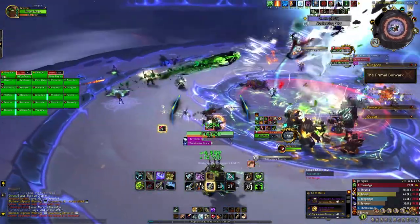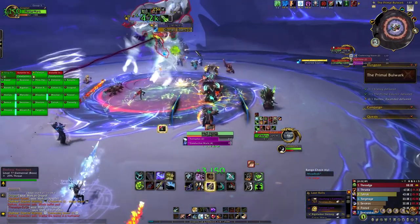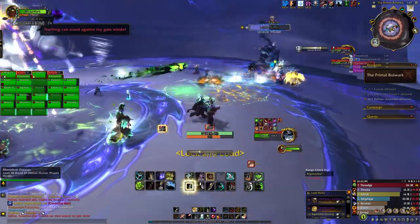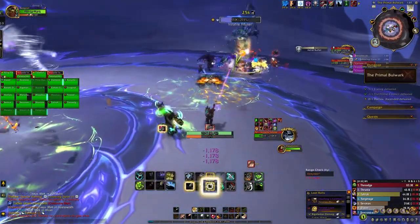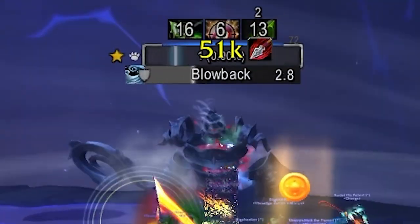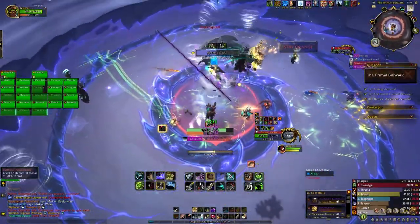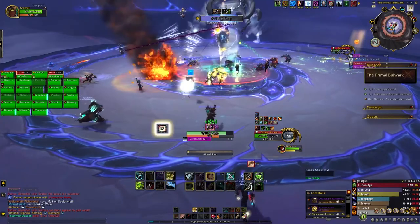Coalescing Storm: the boss will freeze in the middle of the arena and summon an add. When the add is killed, it will cast Blowback, which knocks players up and very far back. These adds need to be moved to the edge of the platform, and players should ensure they are positioned between the add and the boss — closest to the add when it is killed — otherwise they could get blown off the side.